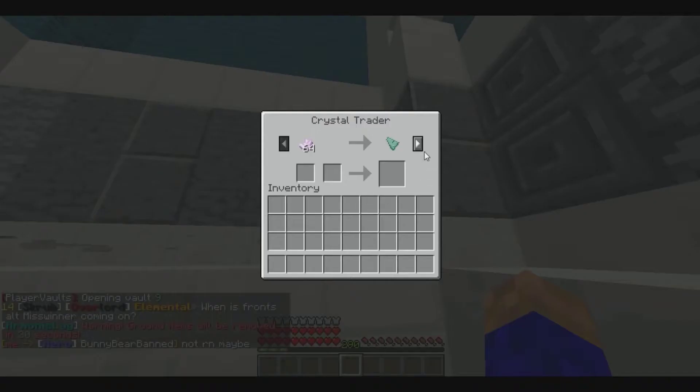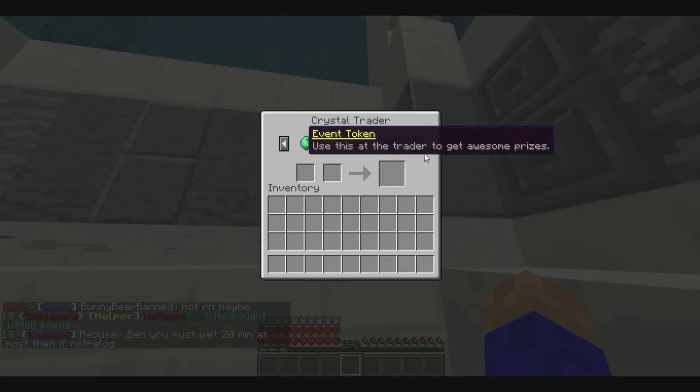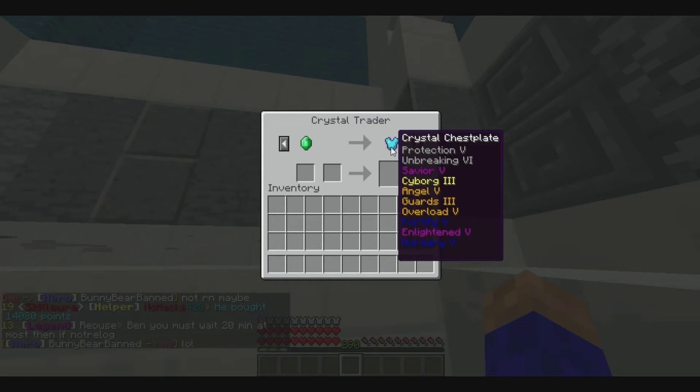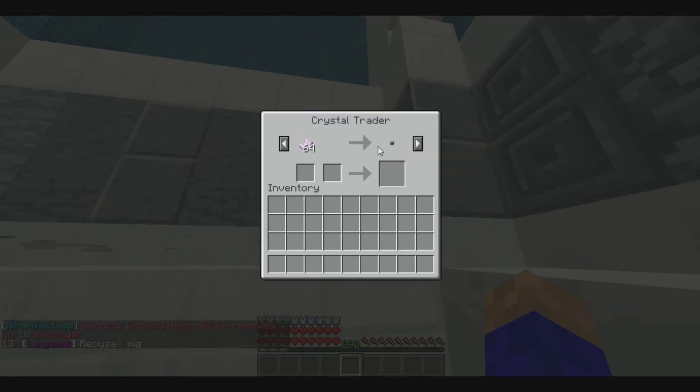Anyway, those are those trades. If you have an event token you can trade for one of these chest plates, which is actually pretty OP. I would add hellforge to it, but yeah, that's pretty good — that's much better than the last one they did.